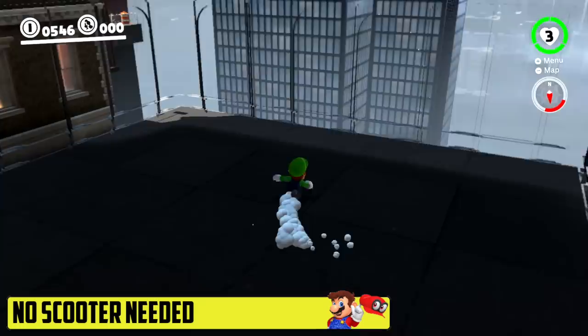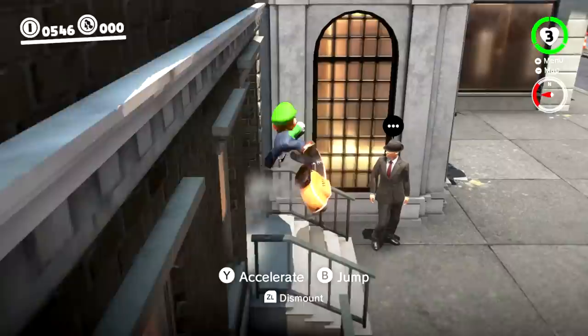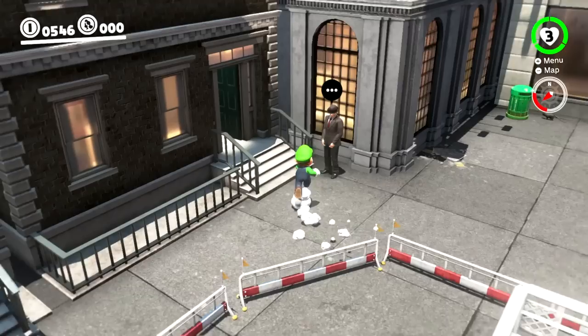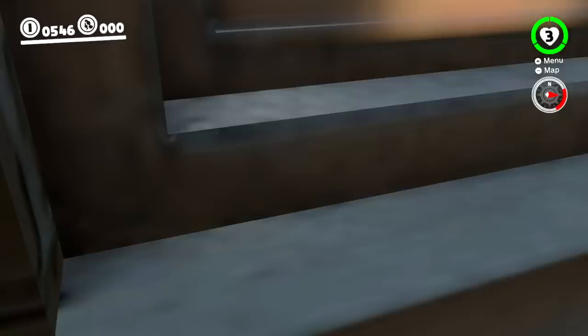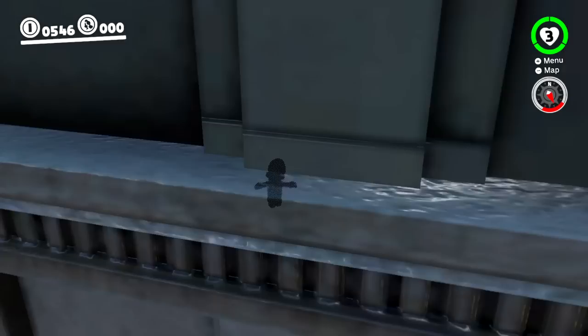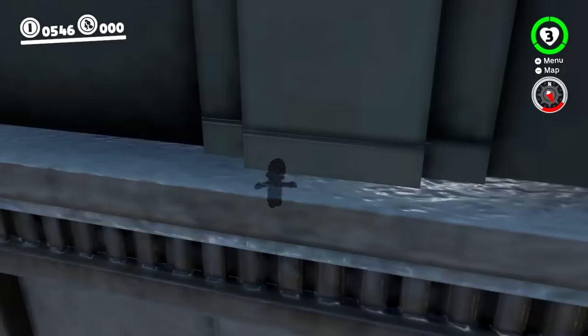Alright, lastly we got No Scooter Needed! Remember that really annoying glitch where we had to take a scooter and land between these stairs and wiggle your way in, and somehow clip through the wall to play around in there? Well, turns out this whole time all we needed to do was jump, ground pound, and roll on through. It's that easy — it does it every single time. You don't need a scooter, you don't have to wiggle your way around. It's super easy. Jump, ground pound, roll. Glitch activated.